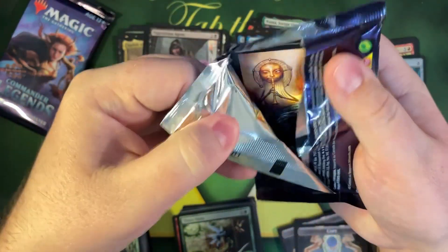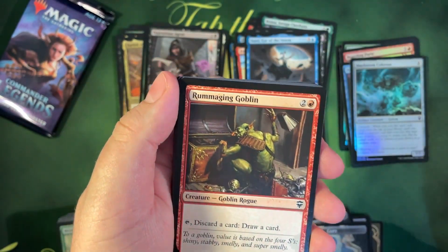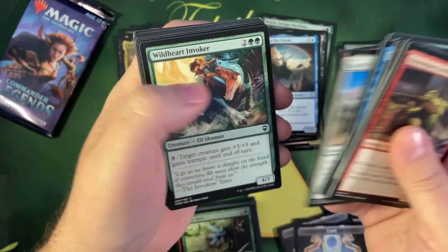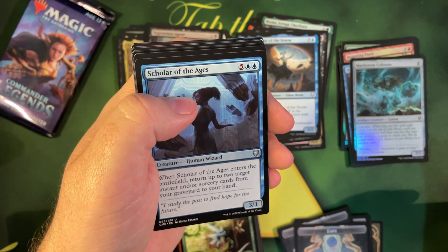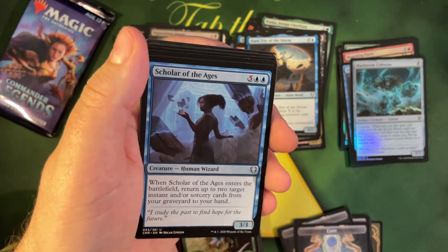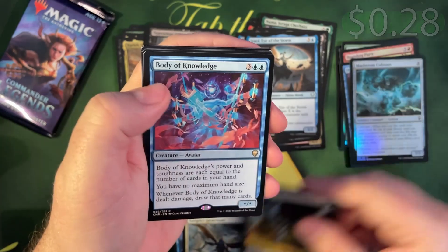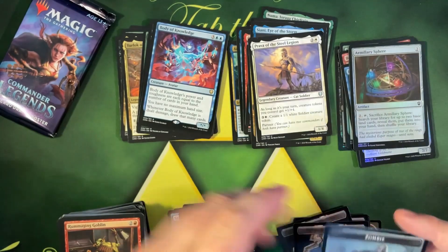Last two packs, let's go! Fire Diamond — what the heck. Guys, I think my printer's out to get me. All right, moving on. Revenant, Body of Knowledge — that's a poopy one. Not even going to comment on it.